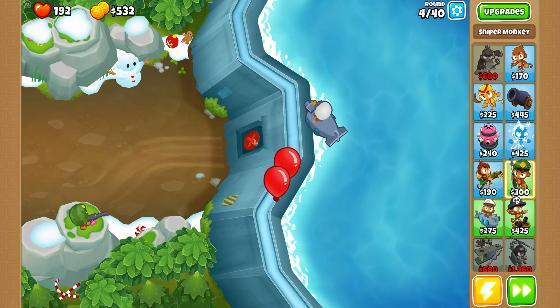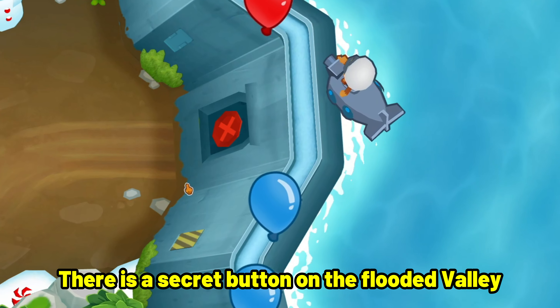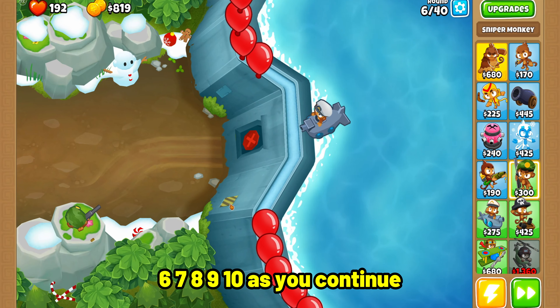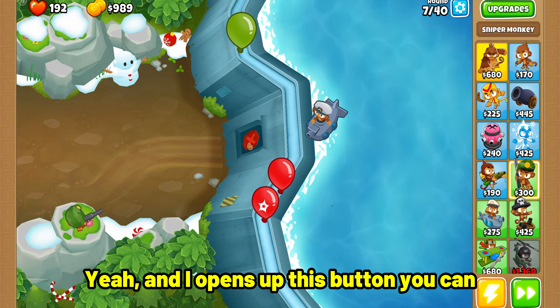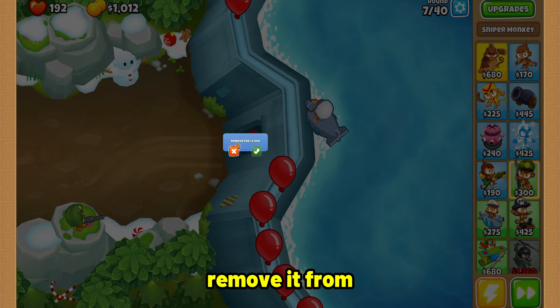For those of you who don't know, there is a secret button on the Flooded Valley. You can click this five more times. And then it opens up this button, you can remove it for five months.